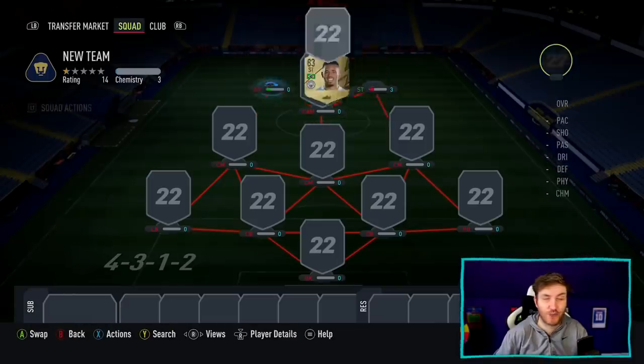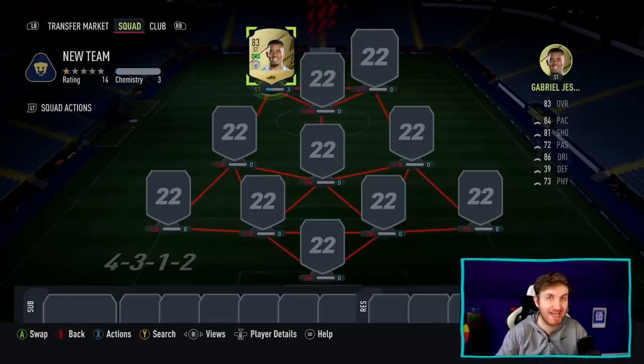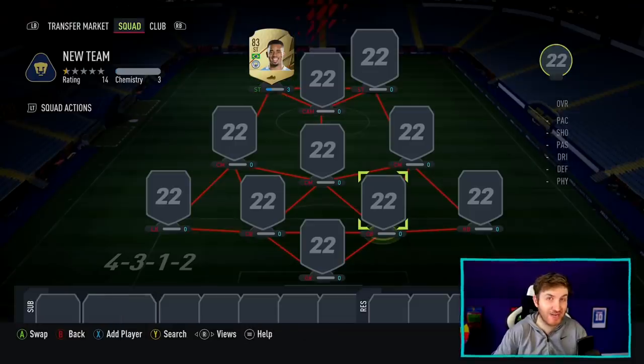I'm also going to be using the 4-3-1-2 formation to make this work on 100 chemistry. Now, you really do need fast center backs in FIFA 22, so we're going to get these two center backs.